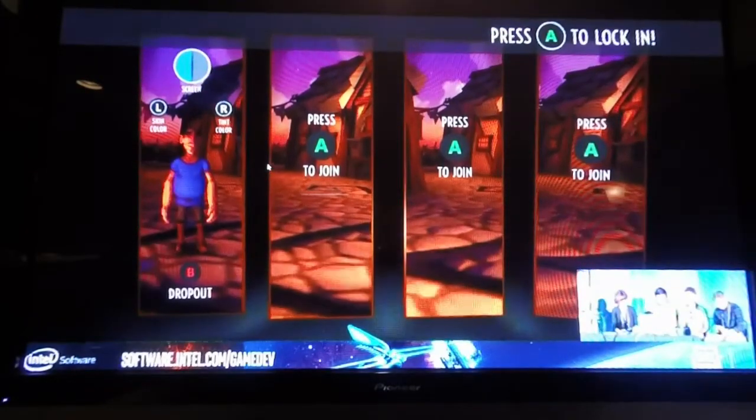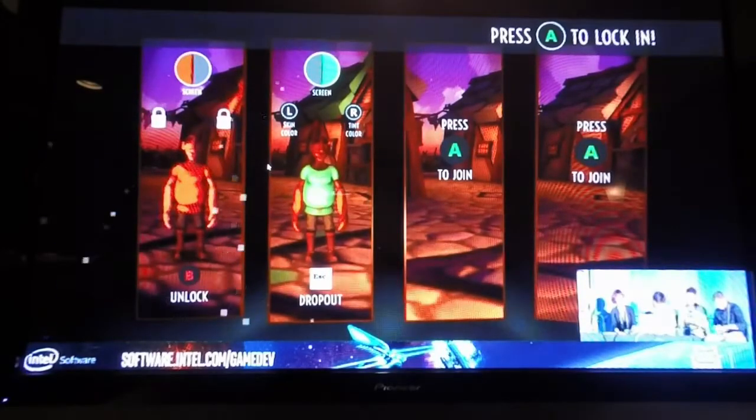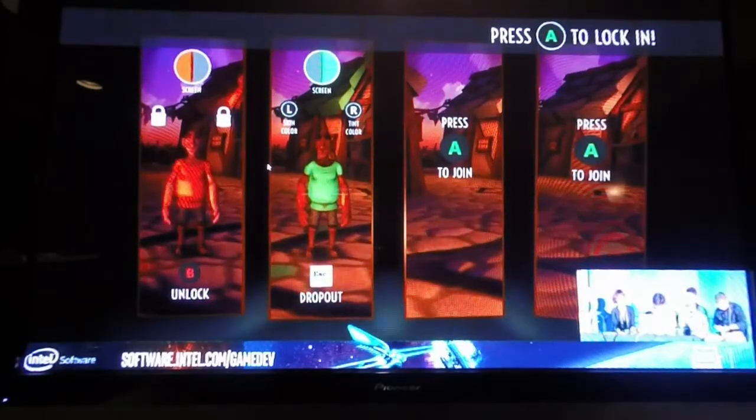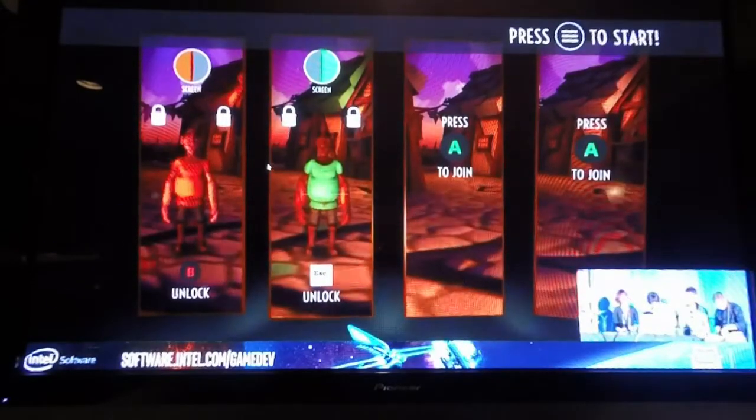One person is in. As you can see, you can change your skin color and your shirt color. It also tints our environments a bit — different parts of it like a reusable tint. There are different foliage parts that will tint, like flowers and things, and parts of the ground.